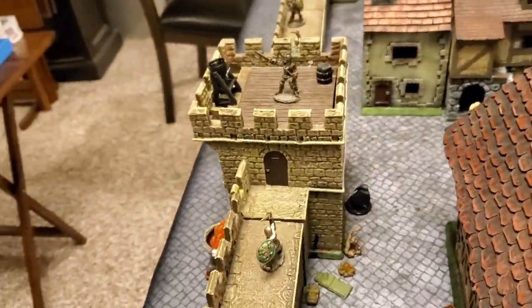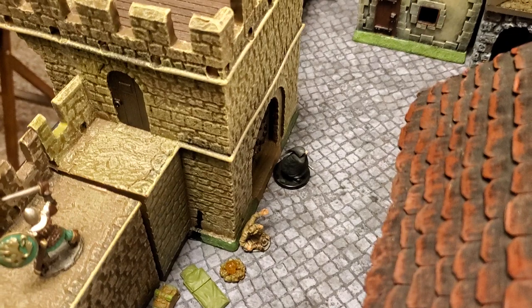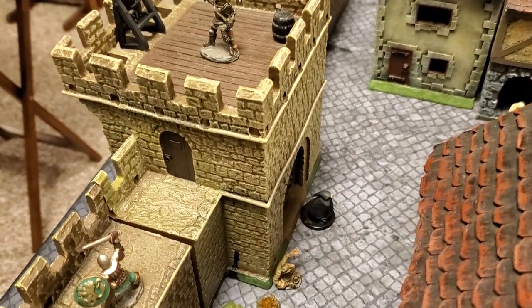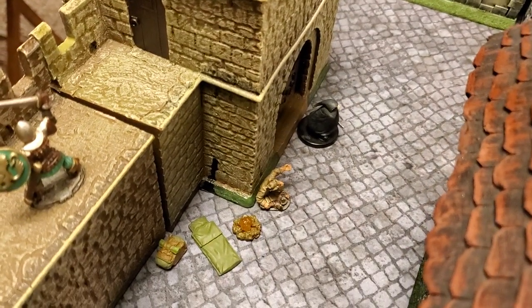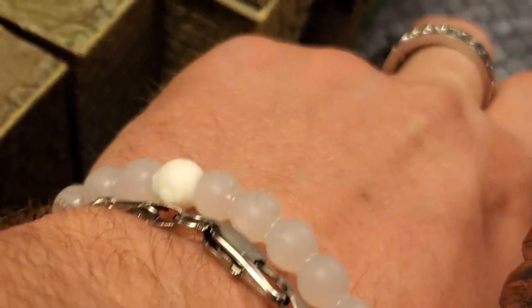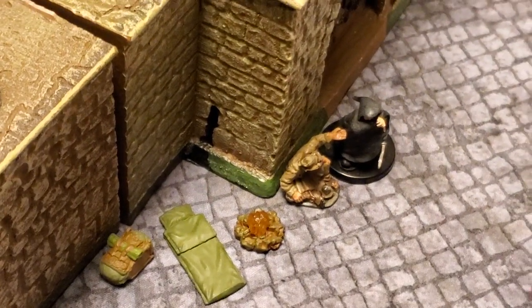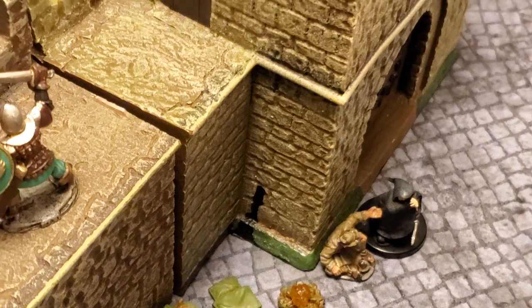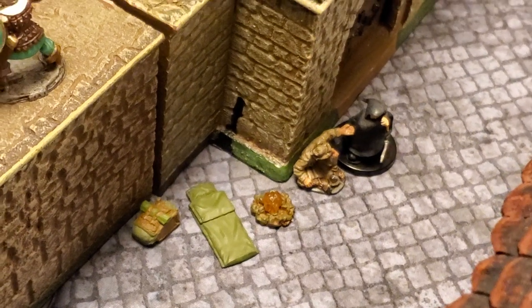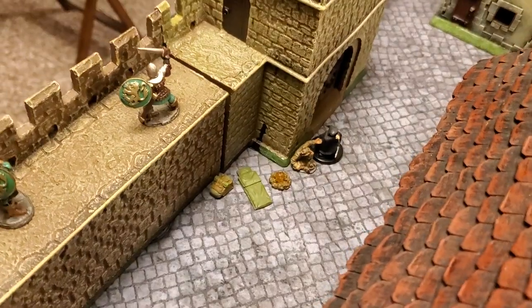Stephen has up to two actions he can take. Since the goal of the game is to loot the most, there's actually a homeless man right there who has set up camp right inside the city gate. As his first action, Stephen is going to move. Stephen has a movement of up to six inches, and that distance was clearly within six inches. So Stephen uses his first action to move adjacent to the homeless man.